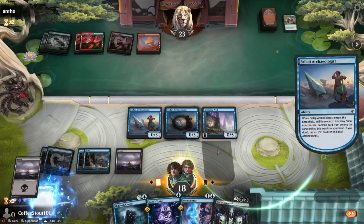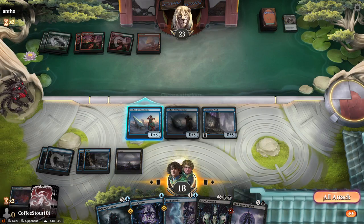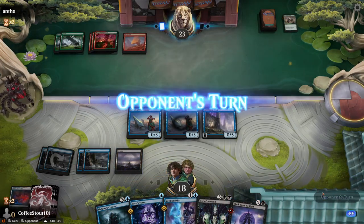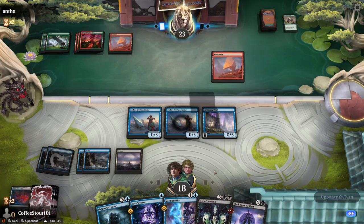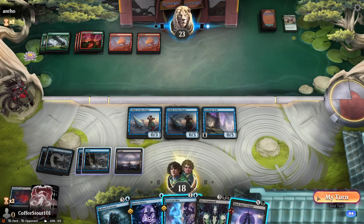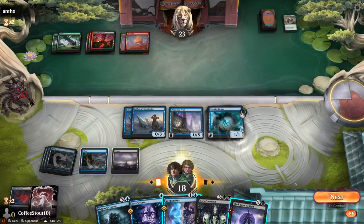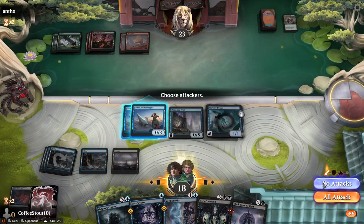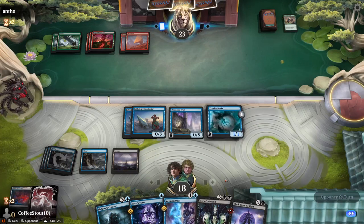Phalagi Archaeologist. Black Sun's Twilight comes to the hand. We've got a 0/3, a 0/3, and a 0/5 on the board, down to two cards. Going to my turn — Drake, and pass. You guys don't need to attack. Just pass. Do smart things.